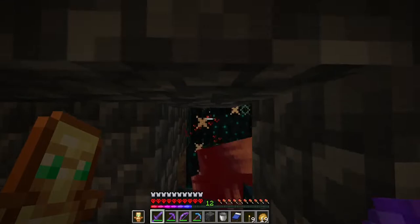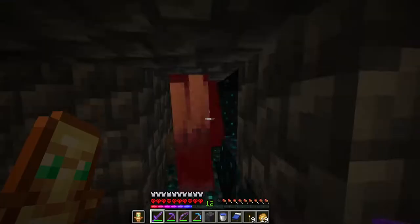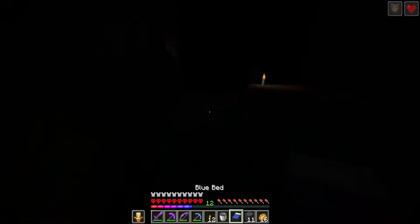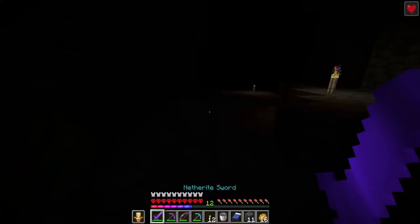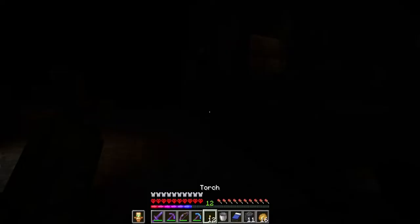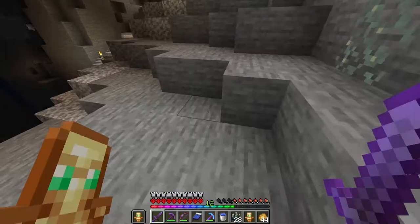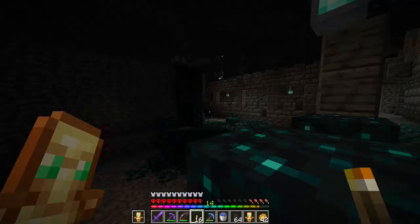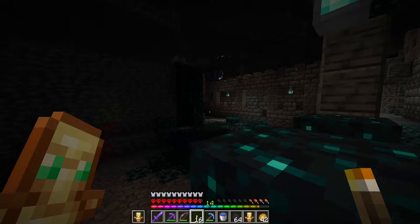I beat that warden, then another warden, and another one — that was a very hot situation. Another warden spawned and that warden broke one of my totems. I'm very lucky because I have two totems in my inventory. Now I need to beat this very strong warden, and another one. Because I ran out of coal I go to search for some. After a little bit of time I gather a lot of coal and I continue to light up the deep dark city.